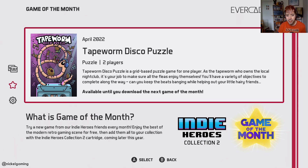Each month you get to play one game that's going to feature on the upcoming Indie Heroes second collection — the follow up to one of the more popular cartridges on the Evercade during last year. So you can download this free game, play it for the month, use save states for the month. After that it will be replaced by a new game and the save states will change as well. But you've got it for the rest of April 2022.